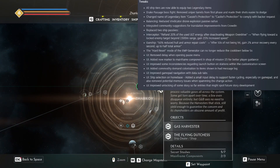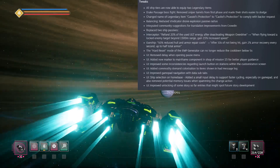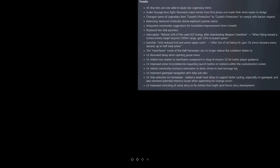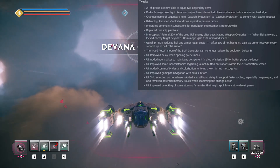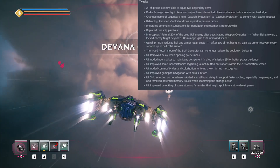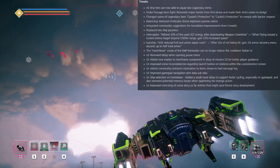They integrated community suggestions for translation improvements from Crowdin and replaced two ship passives. The interceptor's passive — refund 20% of used alt energy after deactivating weapon overdrive — has been changed to: when flying toward a locked enemy target beyond 1500 meter range, gain 15% increased speed. That's quite a nice one, so as a dogfight interceptor you'll be able to close the distance and get up close and personal quite significantly better.